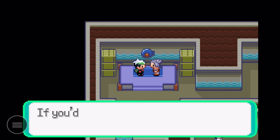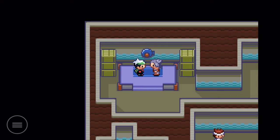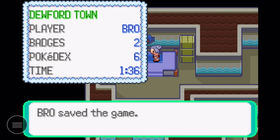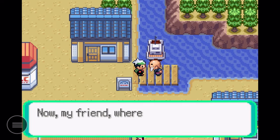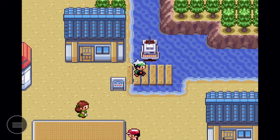We got the second badge out of eight — just six more and then the Elite Four and the Battle Frontier. We're making good progress. Now Pokemon up to level 30 will obey us. Saving right after the gym, of course — nothing worse than forgetting to save and having to redo everything. Now that we're done on this island, we're heading to Slateport with Captain Briney for a nice little journey.